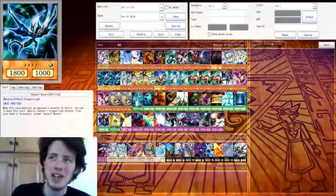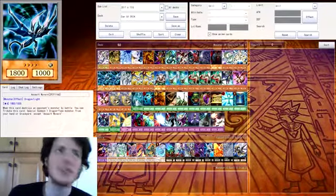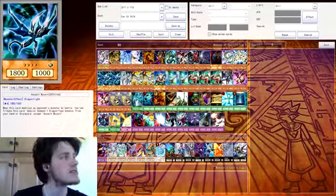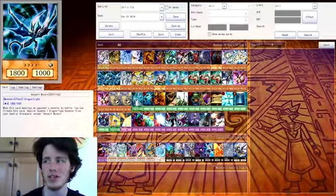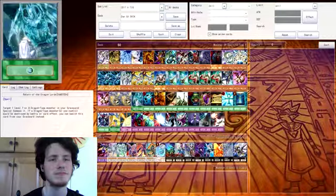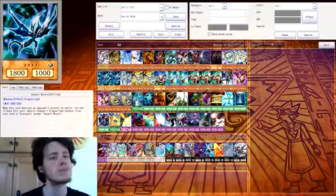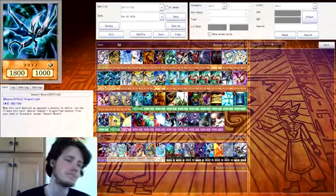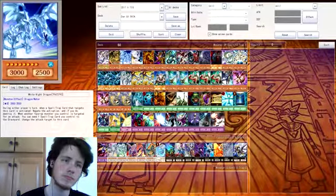And then we have two Assault Wyverns — just brilliant cards, great for early play. I tribute it and special summon one dragon-type monster from my hand or graveyard. A cool combination: if you have Return of the Dragon Lords in your hand and White Knight Dragon in grave, and they place a face-down and attack Assault Wyvern — discard it and bring out White Knight Dragon from your graveyard or hand. You could just do that.